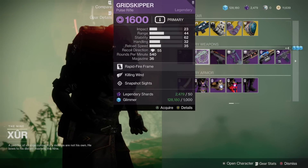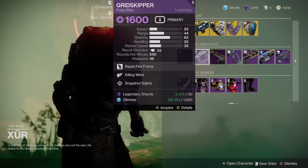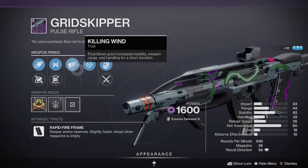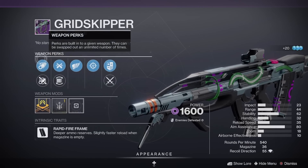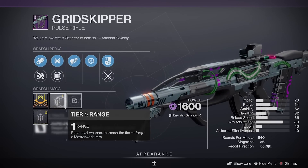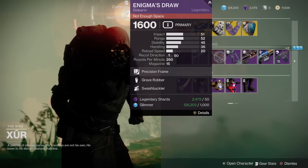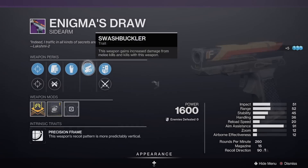We have the Grid Skipper with Killing Wind and Snapshot Sights — actually my PvP pick of the day from Xur. Killing Wind, Snapshot Sights with a range masterwork; maybe you could use a slightly better barrel, but Ricochet Rounds with those three perks and a range masterwork is actually very good for PvP. We also have the Enigma's Draw with Grave Robber and Swashbuckler — also not a terribly bad PvP roll.